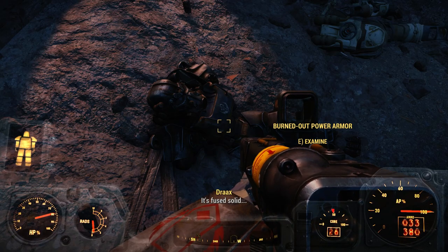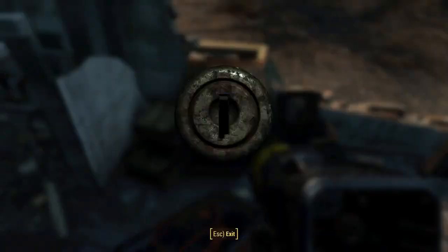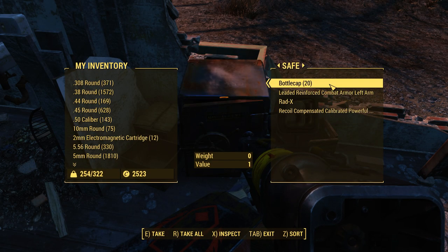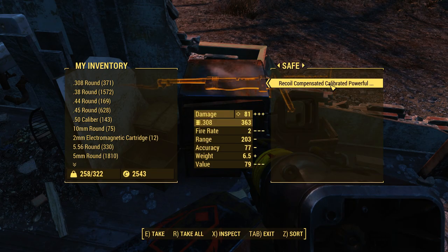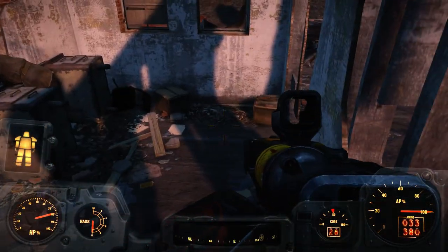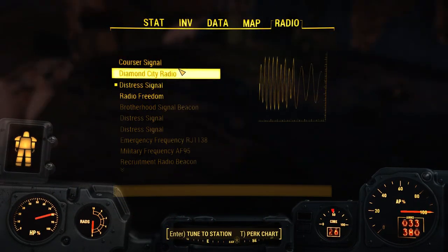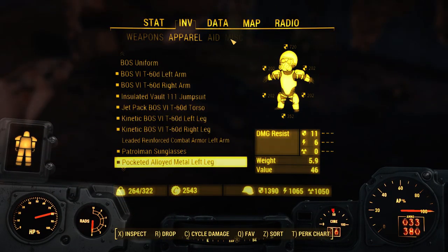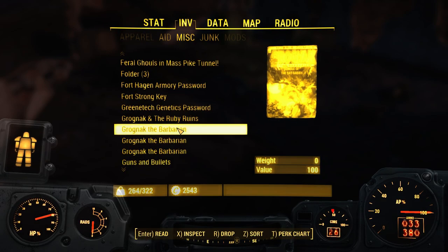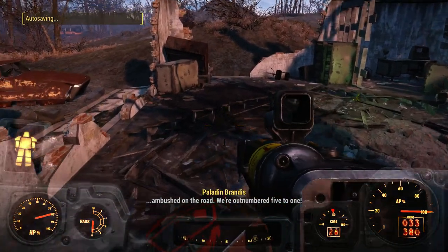Burned out power armor. Wow. That couldn't have been any luckier — combat armor. Piper liked that — she likes a man that can lockpick. Go ahead and turn off that radio. Miscellaneous — battlefield holotape, I think is what that was called.